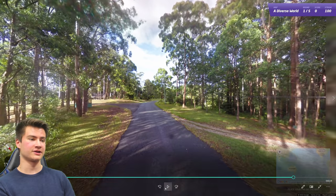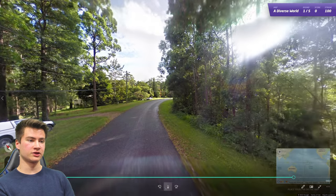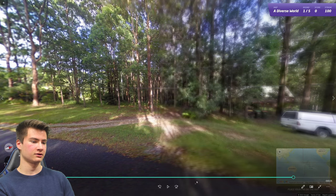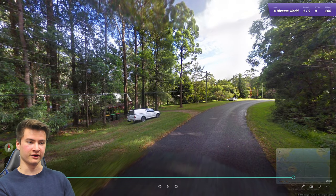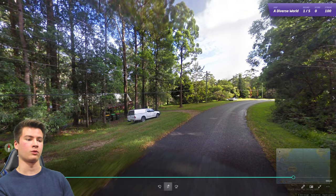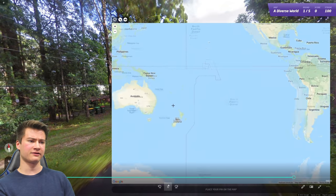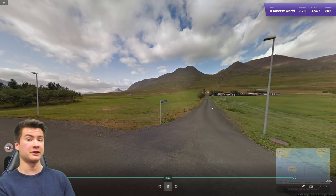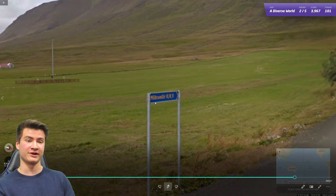Moving into the final 10 rounds. Round 101 has Gen 2 coverage with trees typical of Australia, plus a yellow license plate on a truck — I believe that's found in New South Wales only, though they may have changed the plates since.